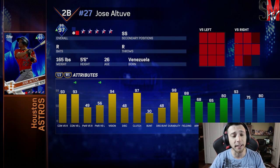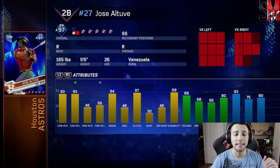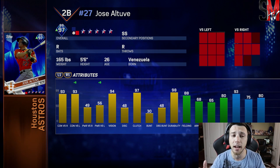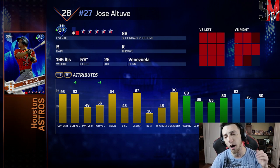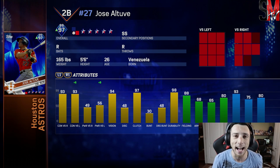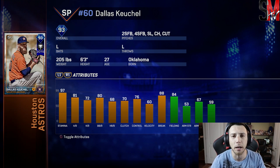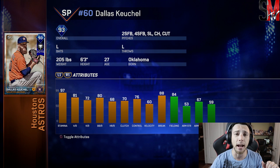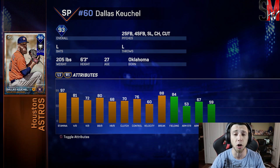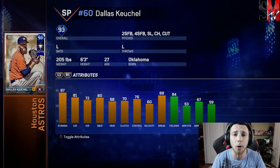We did finish the Houston Astros, and that is the exact opposite of cost efficient compared to the Rangers. Altuve is extremely expensive — this dude can do it all: speed, fielding, great contact versus both types of pitchers. He's a 97 overall diamond, up to a 99. I'm excited to try out Keuchel just because I wanted to add more left-handers to my rotation. I really only have CC, so I need more left-handers for my bullpen for sure.